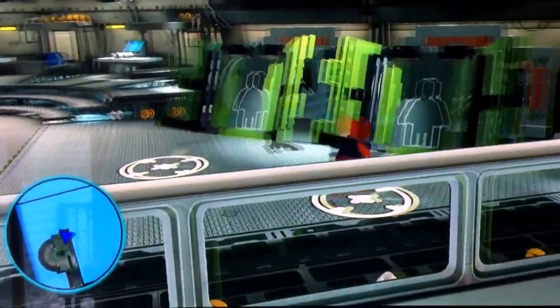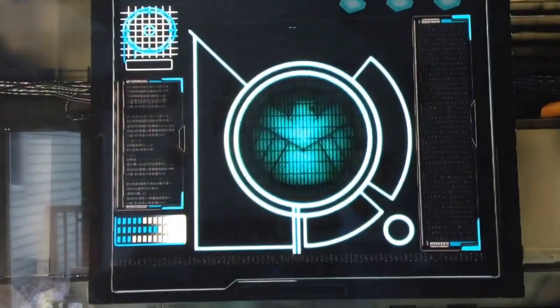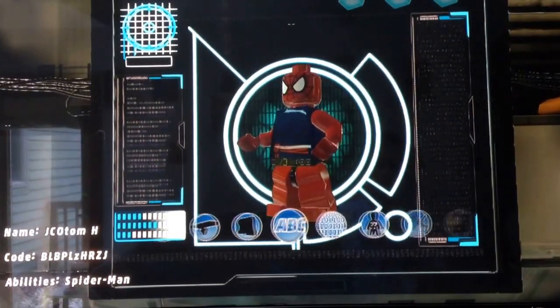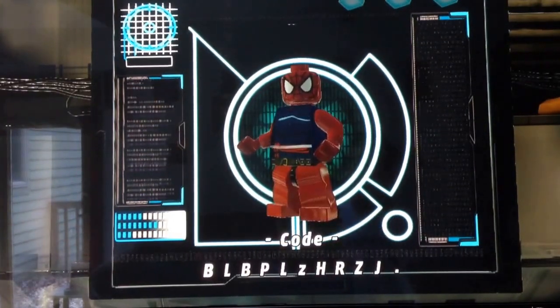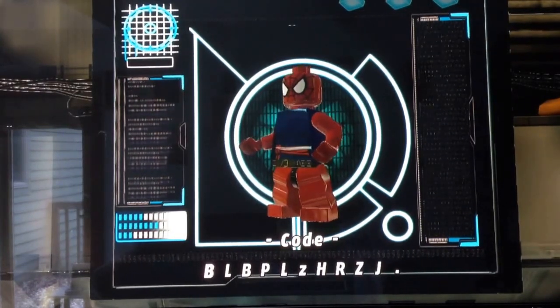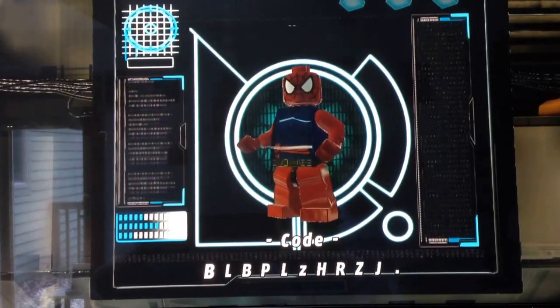If you guys actually want this character in your game, here's the code, which you can type in right here in the character customizer. It is uppercase B-L-P-L, uppercase B-L-B-P, L, lowercase Z, uppercase H-R-Z-J. And that's how you get him in the game.